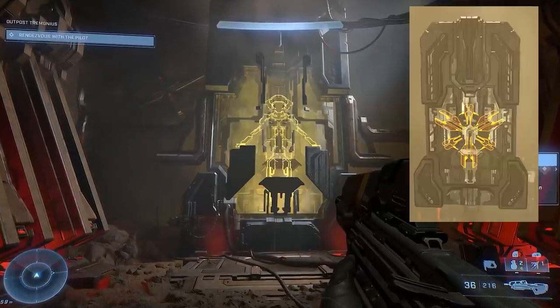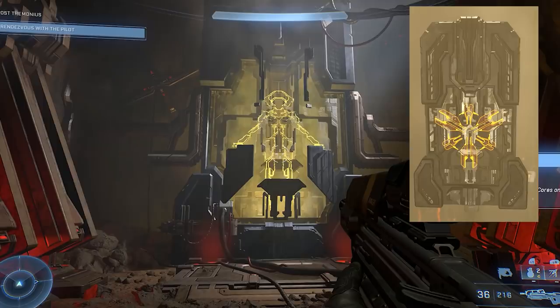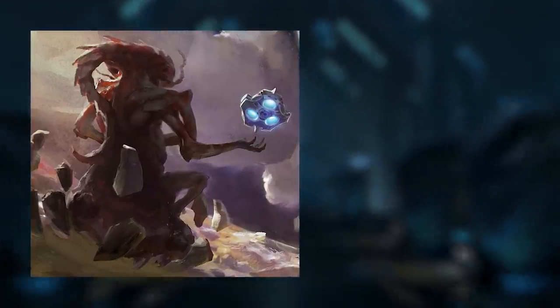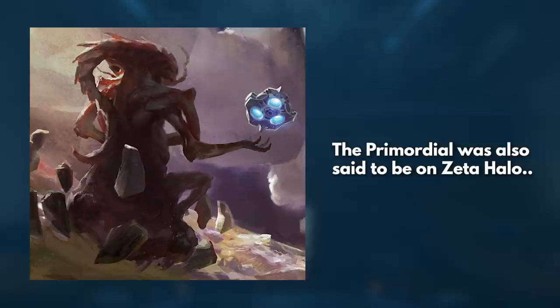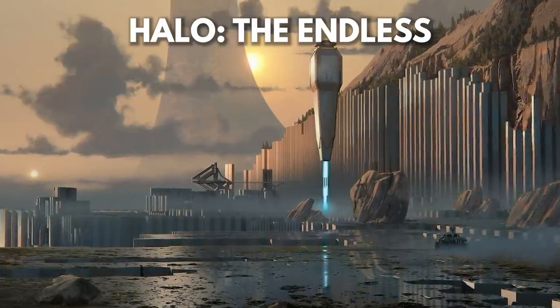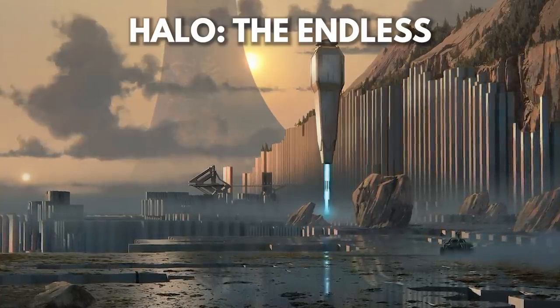Now the logos on the Silex for the Harbinger and the ones we see in the Legendary Ending appear to be a little bit different, so it's not entirely clear what's going on there — whether the Harbinger was one of the Endless or something tied closely to them is still up in the air. Many also think the Endless could be tied to the Precursors, another alien race that was far more intelligent than the Forerunners and predated their existence, but we don't have much evidence for that at this time. Additionally, 343 has trademarked 'Halo the Endless' at the beginning of December — so take this for what you will: a new game, expansion, spin-off, or book. We'll have to wait and see.